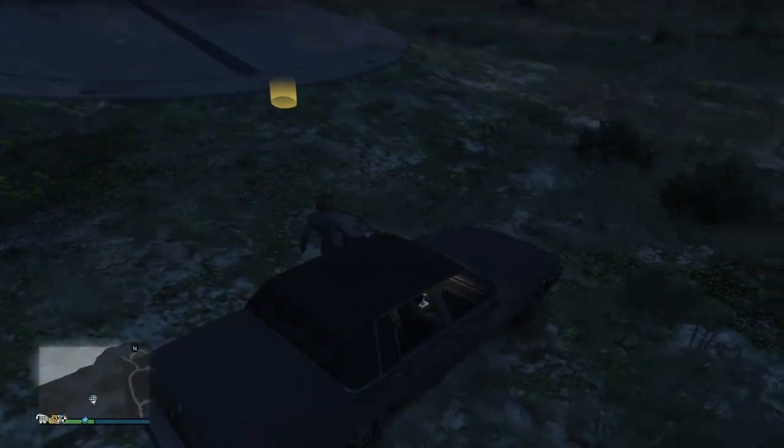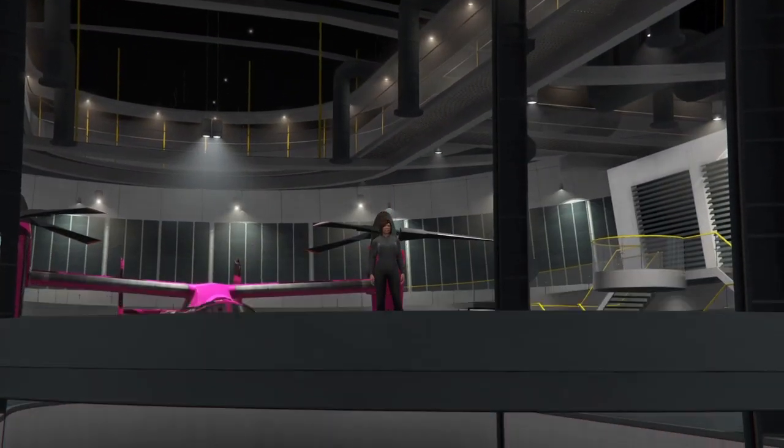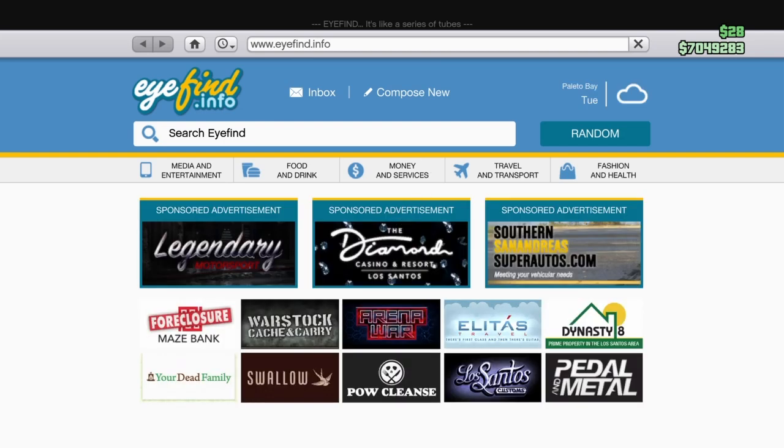Once you are at your facility, you want to enter it. When you have entered, you should see your MOC here. For this you also need a lounge. If you haven't got a lounge and don't know how to get one, I will show you very quickly. Phone, internet, money and services.